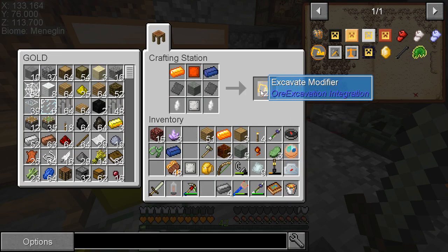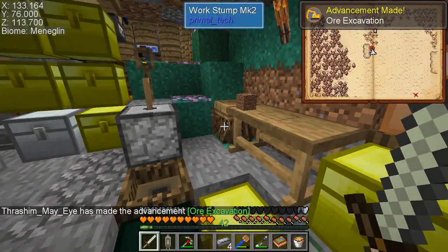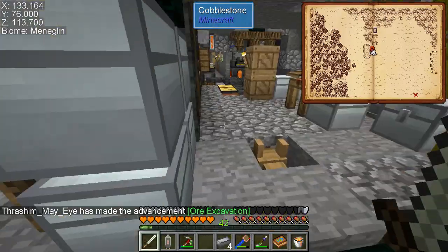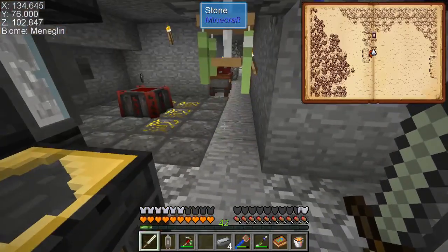Excavator modifier. Oh, that's an advancement. I didn't even see it on my tree. Use your excavation modifier item to add an excavation ability to your tinker's tool. You can also use an excavation enchantment to non-tinker's tools using the tinker's tool. I have seen that on some resources when I was looking things up.